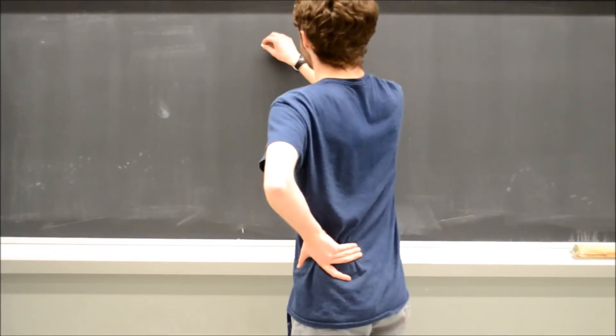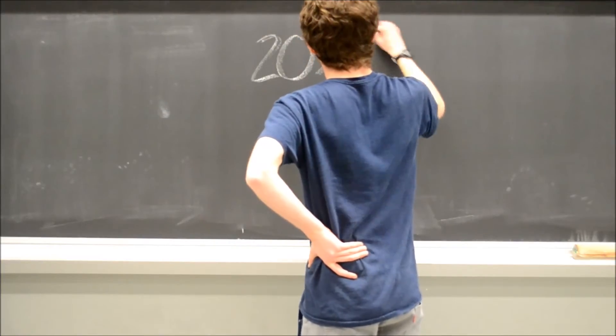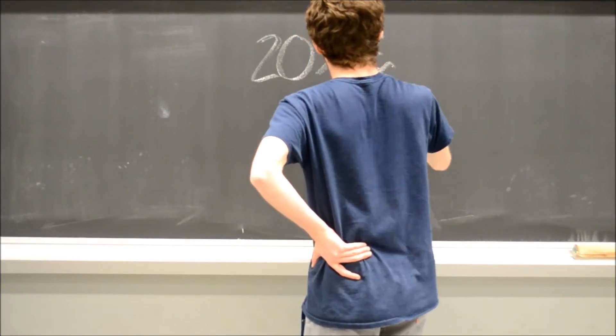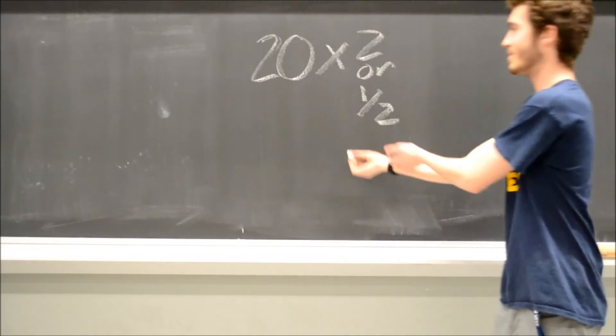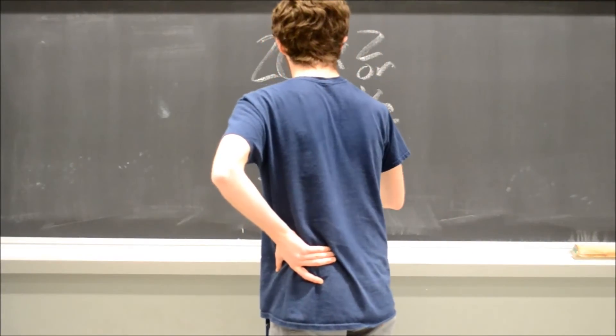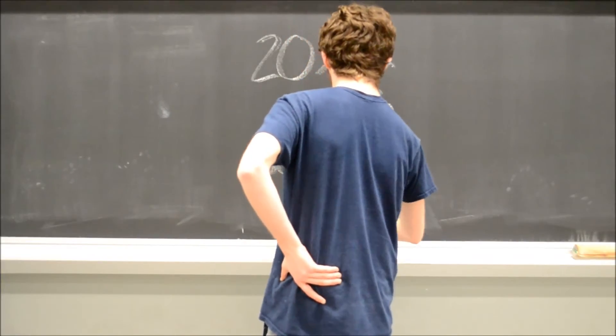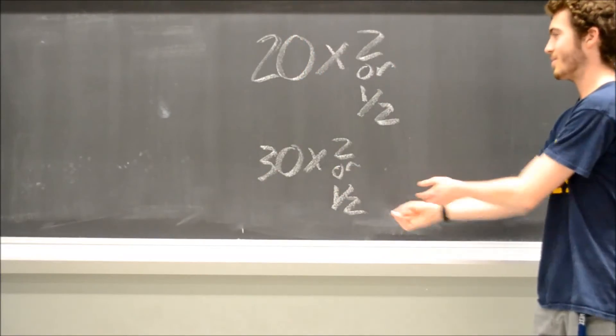Coins scored during the autonomous period work in a special way. Coins placed in the lower coin slot will receive 20 points times the multiplier of the coin. Coins placed in the higher slots will receive 30 points times the multiplier of the coin.